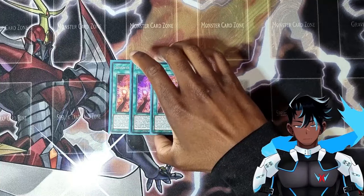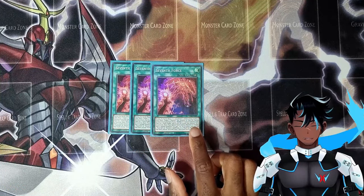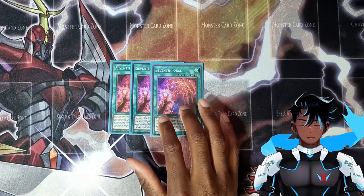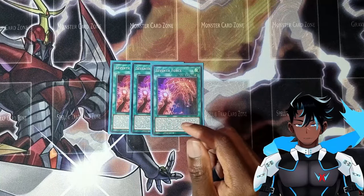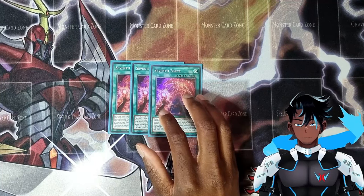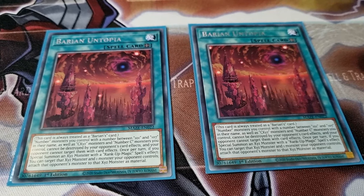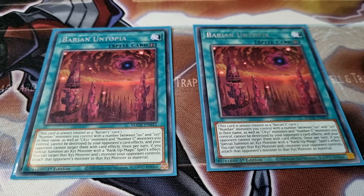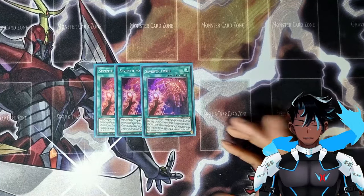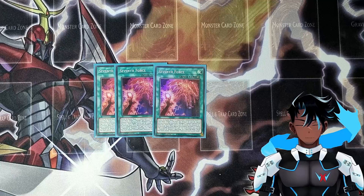Next is three copies of 7th Force. During the battle phase, if a monster is destroyed by battle or card effect, target one Number Xyz monster in your grave and special summon from your extra deck one Number C monster with the same type but one rank higher, attaching that monster to it as material. If you special summon a Number C monster with a number between 101 and 107 in its name, you can add one 7th or Baryon spell or trap, or one rank-up quick play spell except another 7th Force, from your deck to your hand. It's essentially another rank-up spell with extra effects, and running three is fine since the rank-up effect is very important for climbing when we have no other ways.